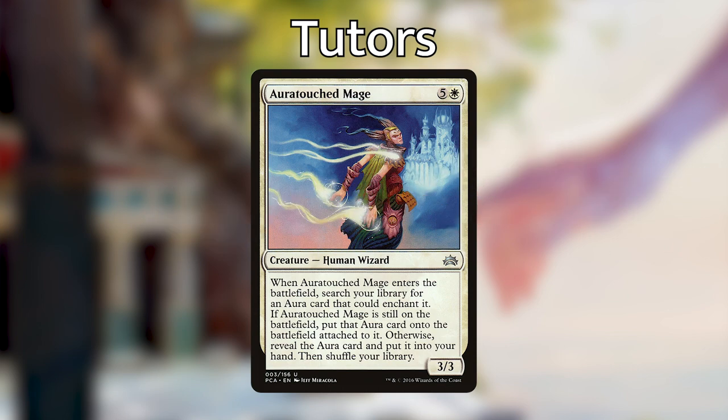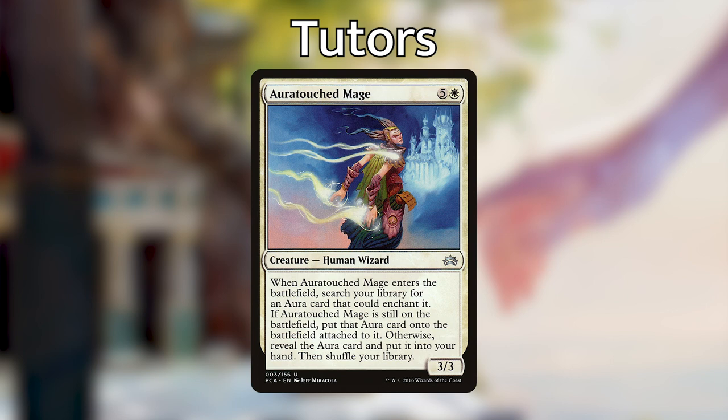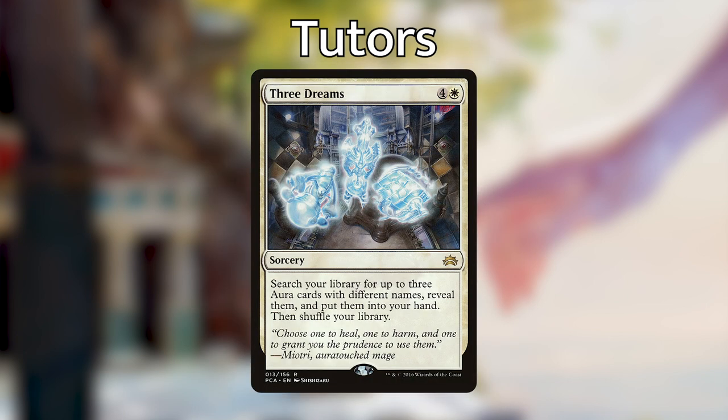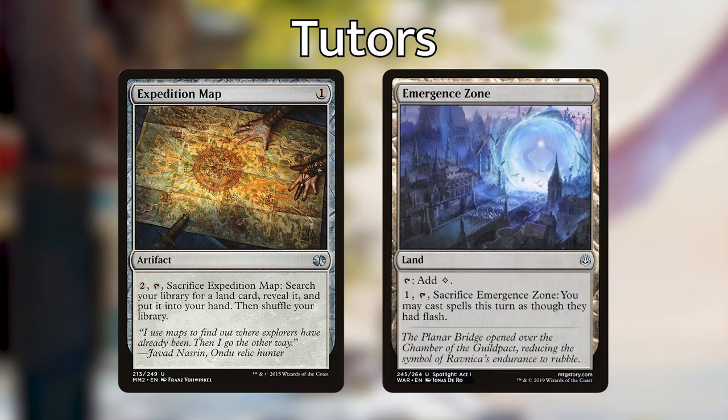If Aether-Touched Mage is still on the battlefield, that aura goes onto the battlefield attached to it. Otherwise, we reveal the card and put it into our hand. So even if our opponents kill it when it comes into play, we still get the aura into our hand — otherwise we can enchant it, which has a lot of synergy with our combo piece and our commander. Next we're running Three Dreams — a bomb of a tutor. For four and a white, it's a sorcery that lets us search our library for up to three aura cards with different names, reveal them, and put them into our hand. So for five mana we can get three auras — that card is incredibly powerful in our deck. Next we're running Expedition Map, an artifact which finds a land. The land we want to find with it is Emergent Zone, which is part of our combo.